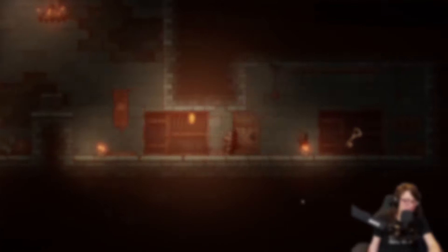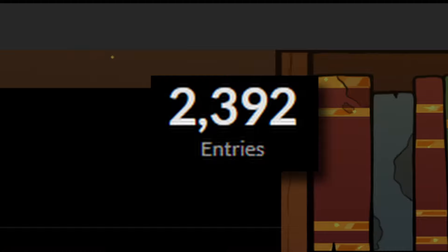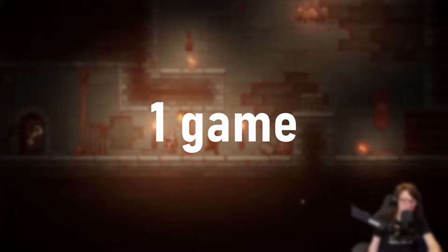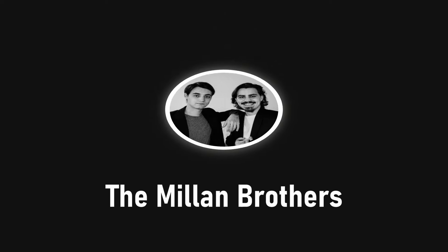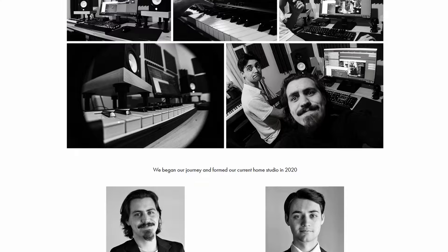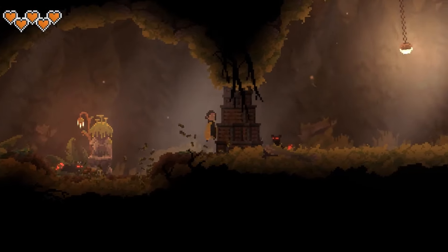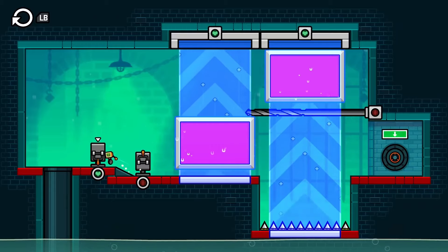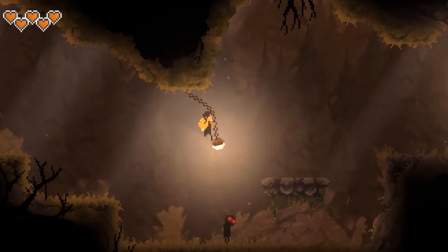I entered a game competition hosted by Pirate Software that had almost 2,500 entrants and won. The rules of the jam were pretty simple: two weeks to make one game following the themes Shadow and Alchemy. I teamed up with the Millen Brothers, two incredibly talented musicians, and since I already had experience working on platformers from making my Metroidvania, we decided working on a puzzle game could be a really fun way to practice level, sound, and narrative design to help us with our main project, Amber's Tale.